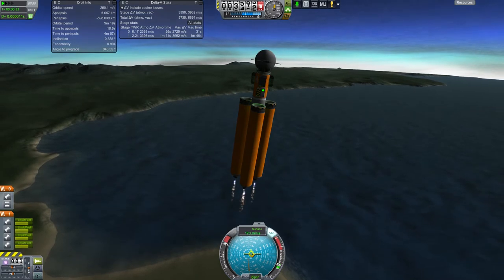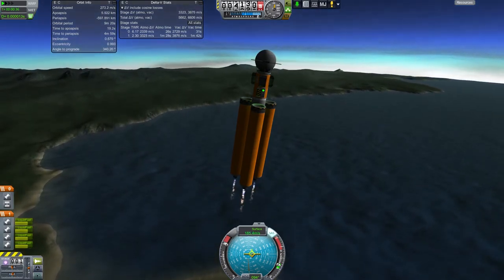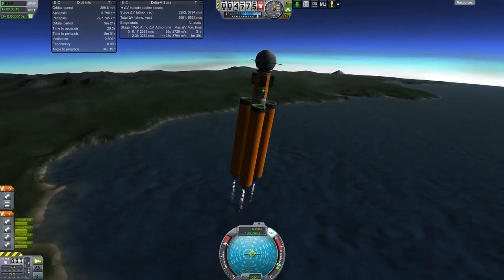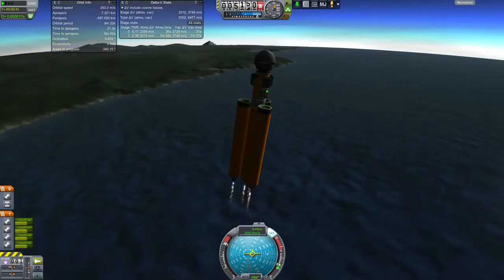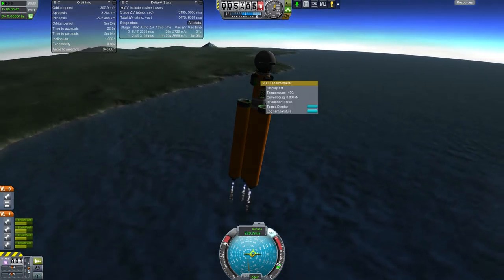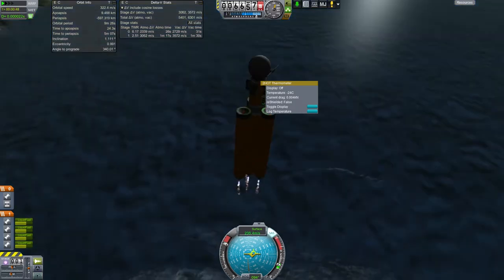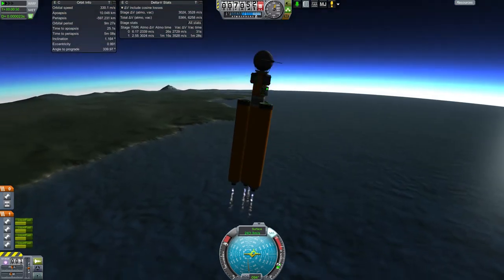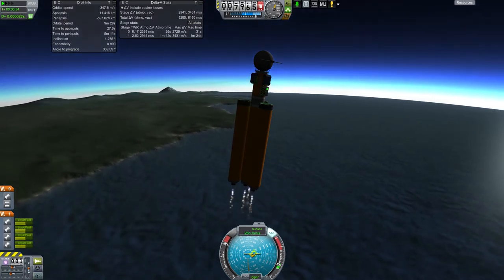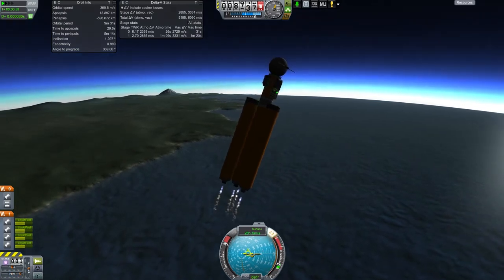I'm probably not actually going to bother putting it into orbit because since it doesn't have solar panels, it's not going to last forever. We may as well just get up into space, get whatever science we can, and then let it come back down and crash. Once we get into the upper atmosphere, we ought to be able to run that temperature experiment and get some science, and be able to transmit that back.